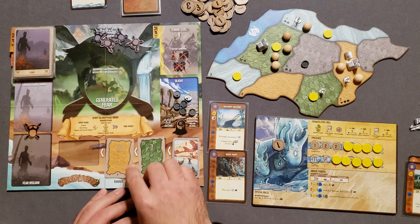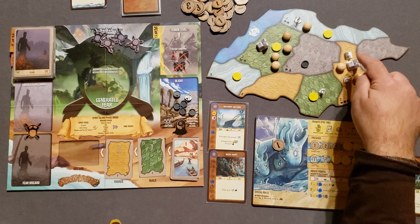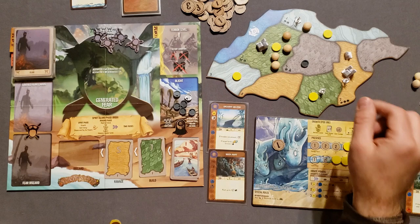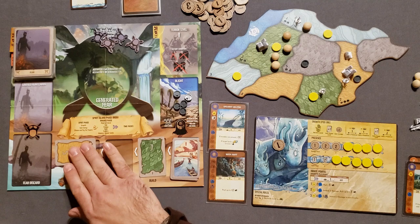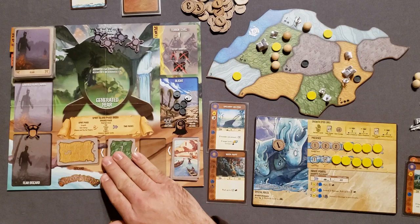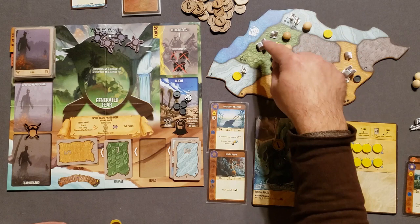The invaders attack first, hitting both the Dahan and the land at the same time. We add up their total damage — six damage against the four health of the Dahan, so the Dahan die. Anytime you do more than two damage to a land, you add one blight, regardless of total damage. The land gets a blight. Then the build phase: the invaders build a town in the jungle and add a town on the coast. Then the explore phase — they explore into the wetlands from the ocean and adjacent to the city.